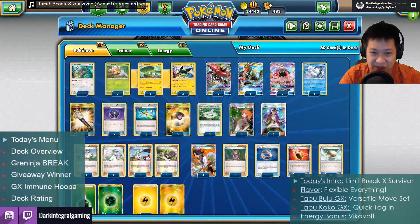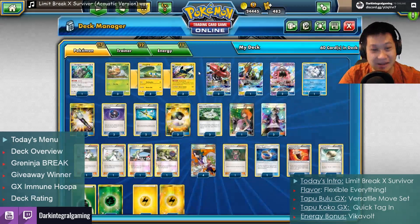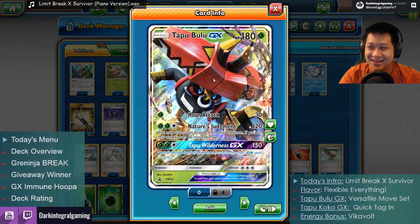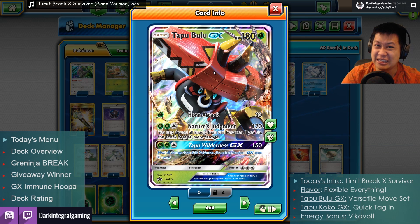I think I'm done with the explanation. Here's the quick recap: Bulu here has four great attacks but needs lots of energy, so your Lemon Lime Dispenser — Vikavolt — takes care of it. That's it. Let's move to the matches. Here we go — Greninja, Full Pie, and the GX Immune Hoopa.